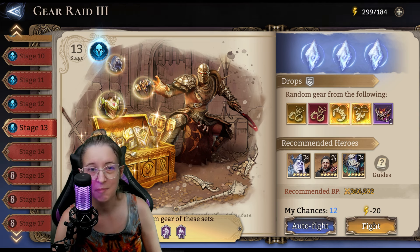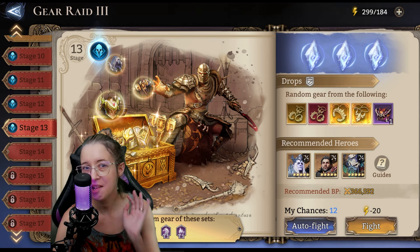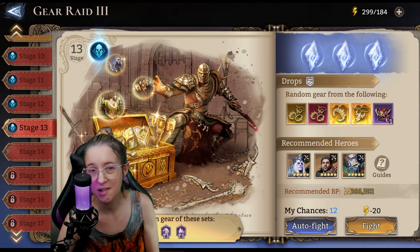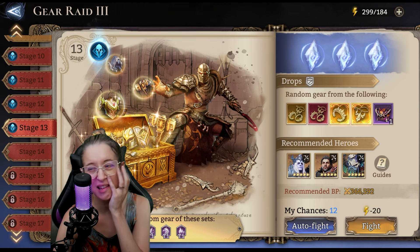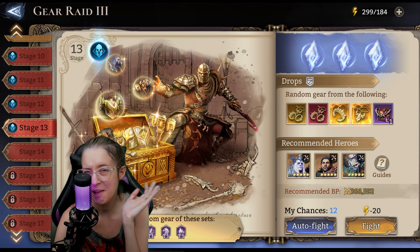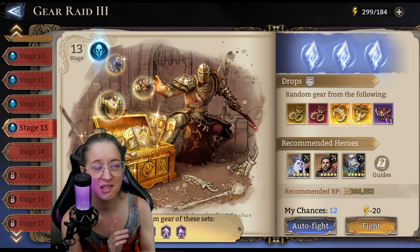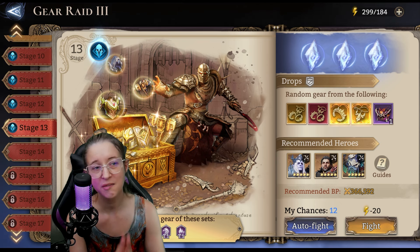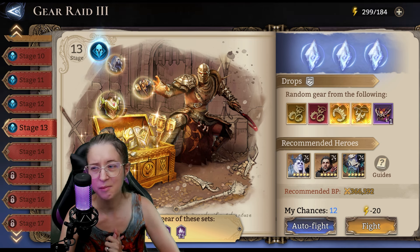We got to stage 13, so obviously I can get much higher with the heroes I have — it's just a matter of building them. I only have a few level 60s on my entire roster, like literally 3 at the time I'm making this video. Not everyone's promoted, definitely not max skills on everybody, so hopefully seeing this will be relatable. I haven't farmed much artifacts either, so people are in only purple Epic Artifacts for the most part. I think there's like one level 1 legendary piece, that's it. I'm going to roll my footage of my Gear Raid 3 stage 13, and stay tuned for whenever there's a Gear Raid 1 event, I will roll out the Gear Raid 1 as well.